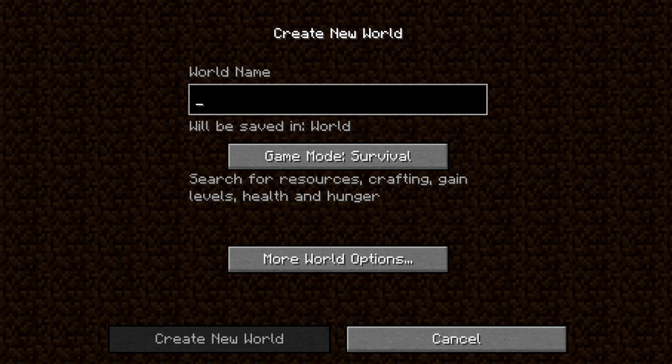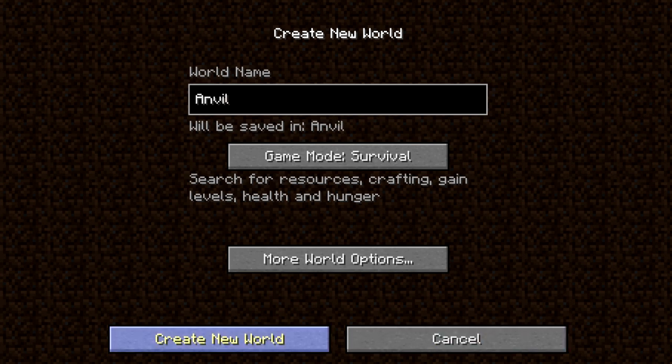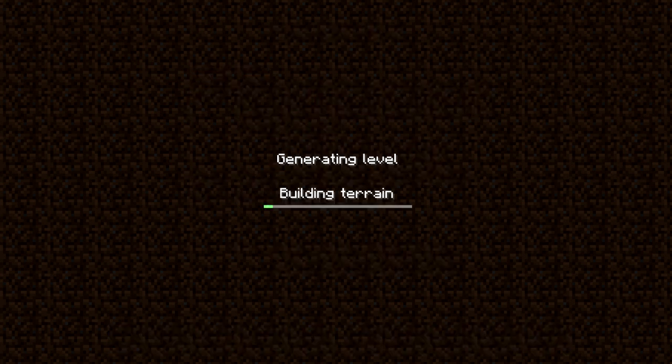Let's create a new world called Anvil. What's new in this format is it can have up to 4096 block IDs instead of the previous 256, though there were less than 100 different block types in the first place anyway.